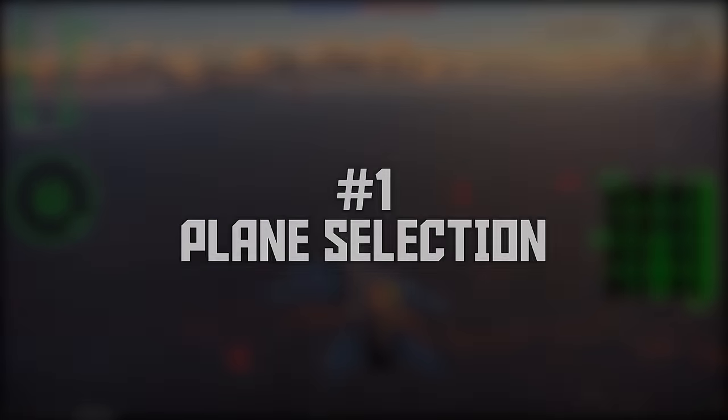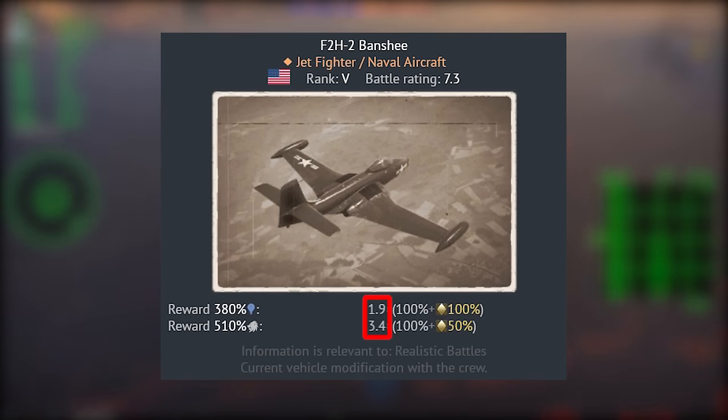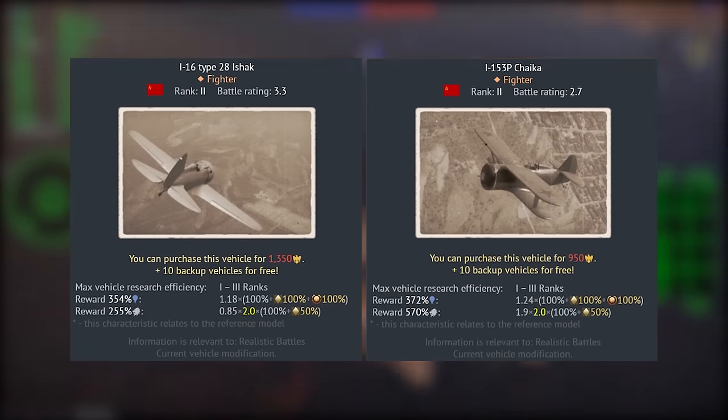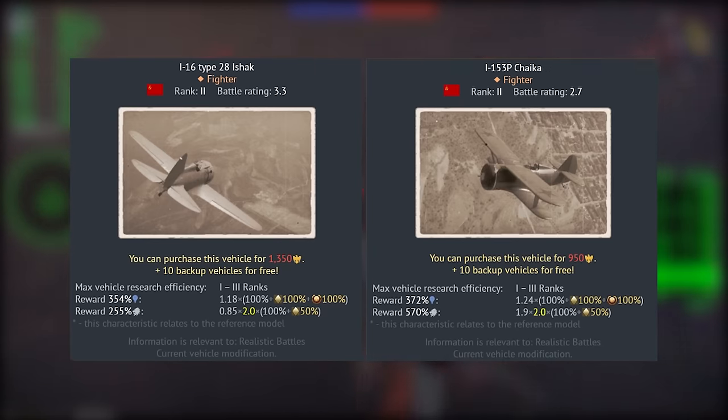The first tip is choosing the right plane. One aspect of vehicles that I feel gets overlooked is reward multipliers. Simply put, a higher multiplier means more money, like having a booster active every match. The multiplier doesn't make or break a plane for me, but it is a factor I consider, especially when looking at premiums.